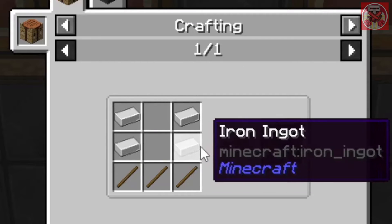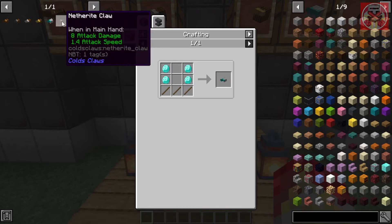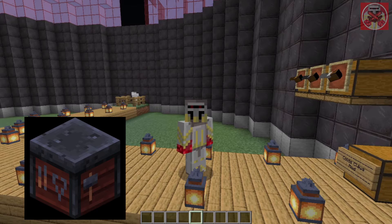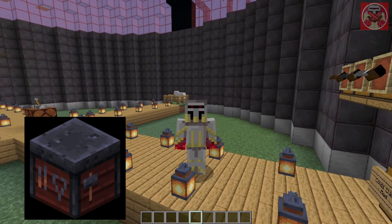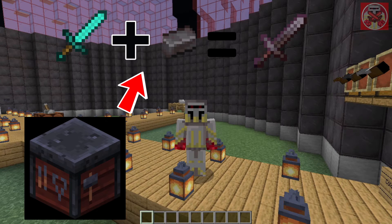The iron claw is the same thing but with iron ingots, gold with gold ingots, diamond claw with diamonds, and for the netherite one you just need to use a smithing table. Just combine a diamond claw with netherite on a smithing table — basically the same thing as how you would normally get netherite equipment.